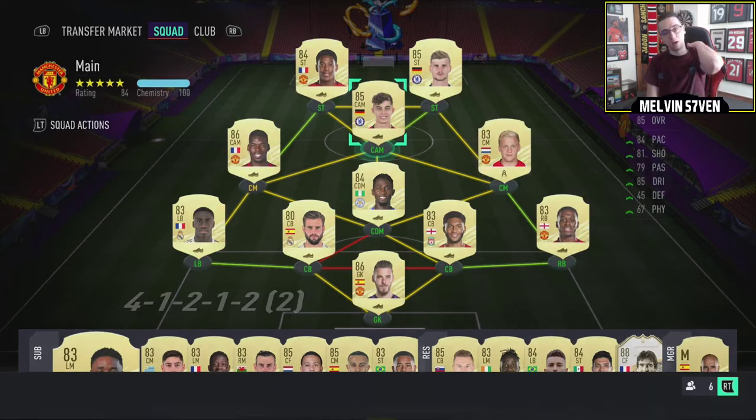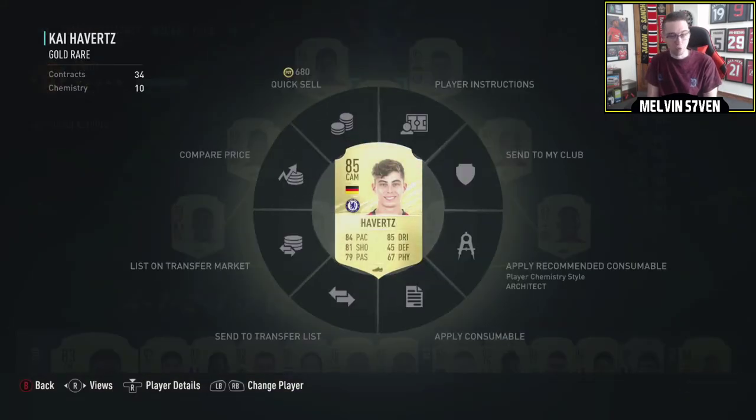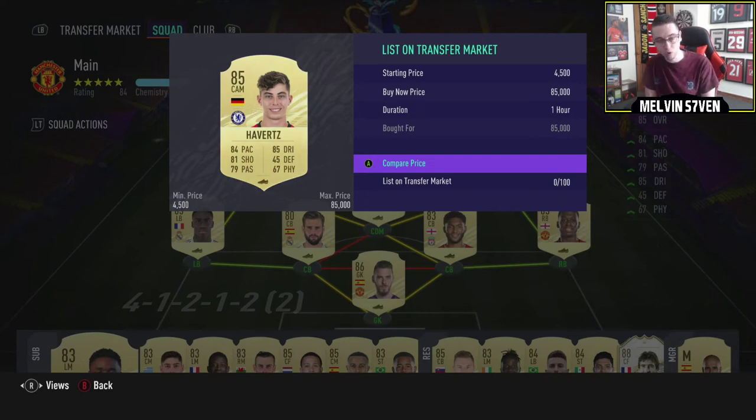Havertz — I should have started with this guy. Havertz is absolutely insane in this game; all those goals and assists are from rivals. 4-star skills, 4-star weak foot, medium/medium work rates — very good stats for a CAM. He's 6-foot-2 and he looks about 8-foot in game. He is capped at 85,000 coins and he's getting a One to Watch. He's new in the Premier League, the third highest-rated CAM behind Bruno Fernandes and Kevin De Bruyne. This guy will rise to at least double — so 170k at least, if not 200k. If you can snipe him, get him ASAP.